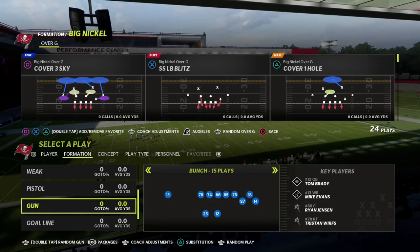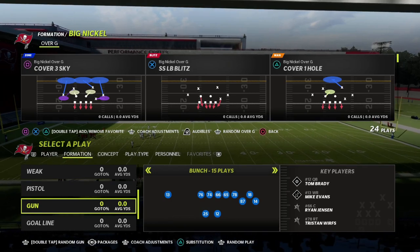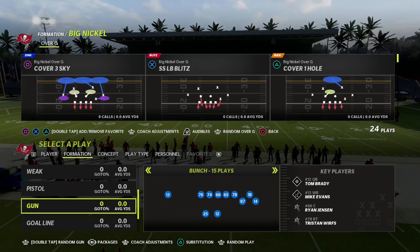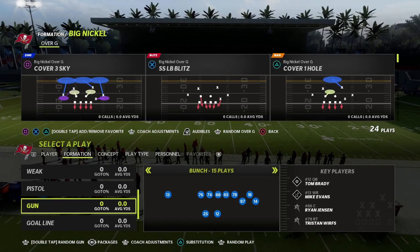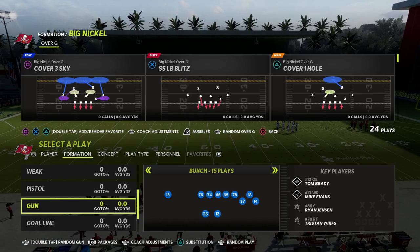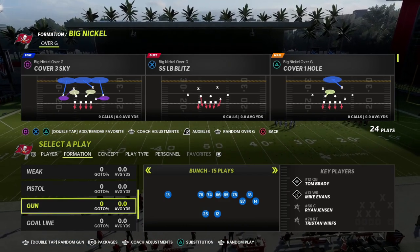In this video I'm going to be showing you one of the easiest blitzes you can run in Madden 22 — real simple, easy pressure. It comes to us out of the Big Nickel Over G defense out of the 4-6 playbook. If you're also running the New York Giants playbook, that has this in there as well.